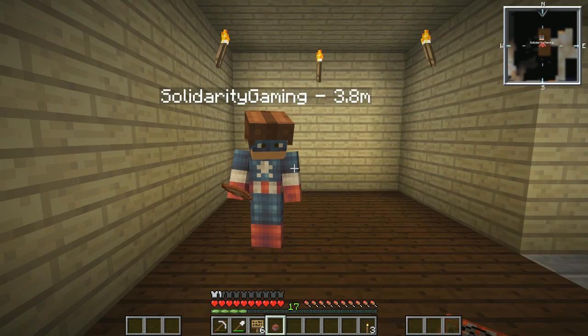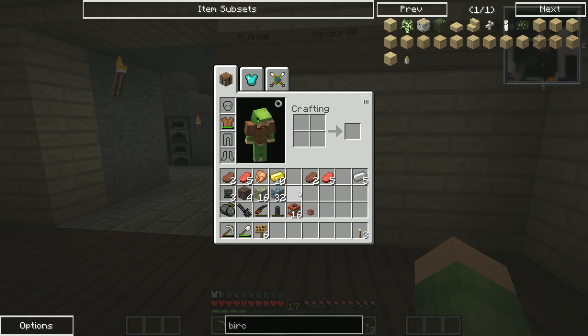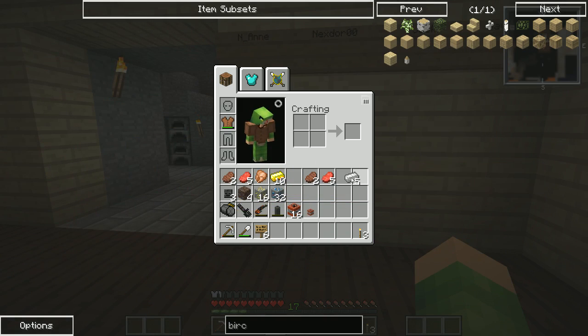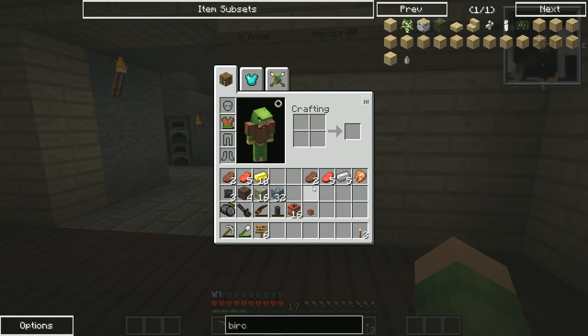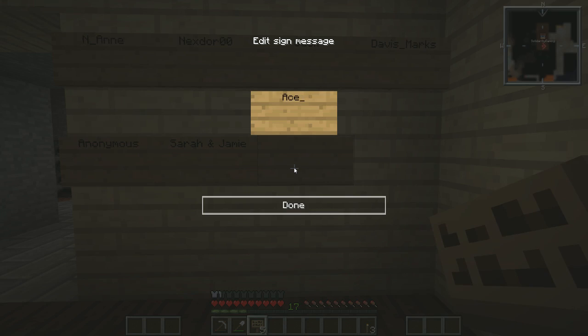I've got a tiny TNT and I have a feeling it's going to go boom in a big way. They've been really kind. I've also got some stuff from Ace_Phantom — lovely. I've got some steaks, Ace_Phantom_101. Let me put their name down — ace underscore phantom 101. There we go, just about fits on the sign.